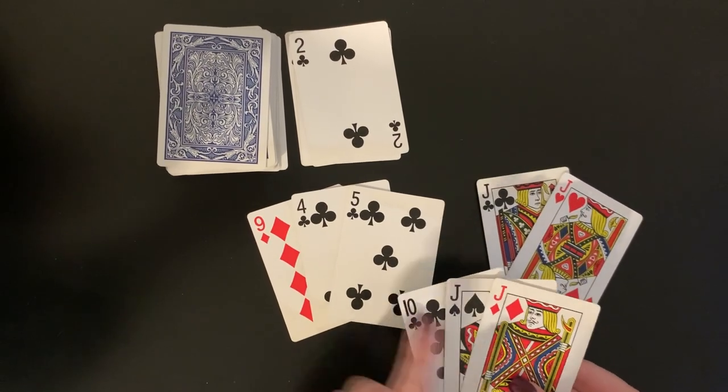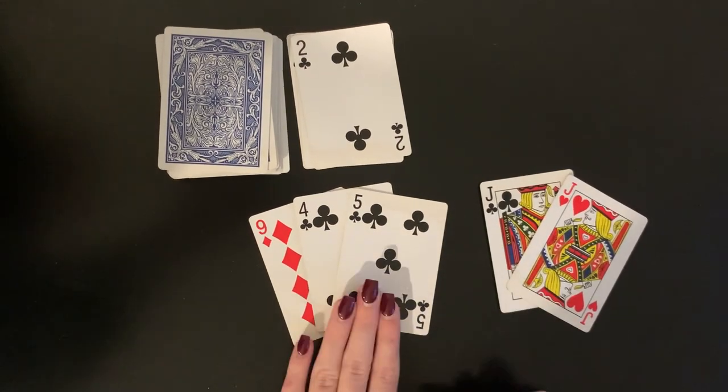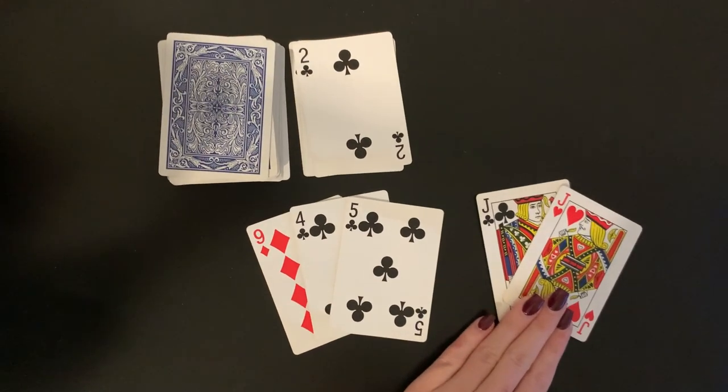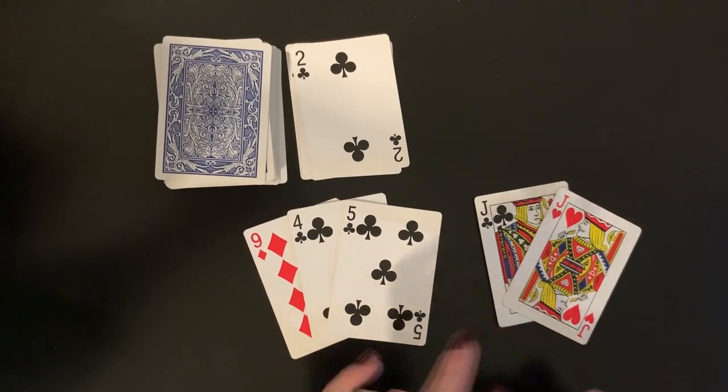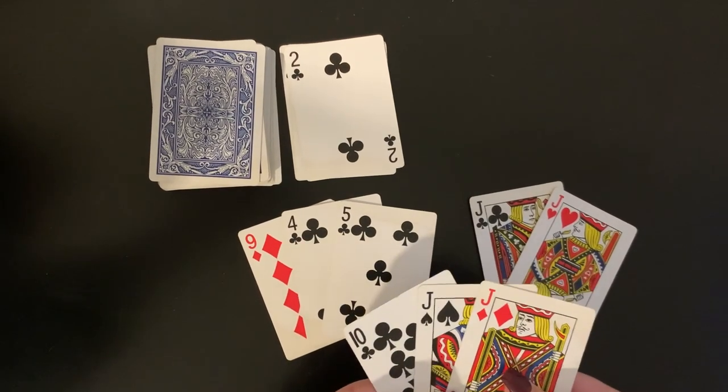For example, I have three cards left in my hand which is minus three points. I have a set of three which is four points and a set of two which is two points. That gives me a total of six points minus the three points in my hand for a grand total of three points for the round.